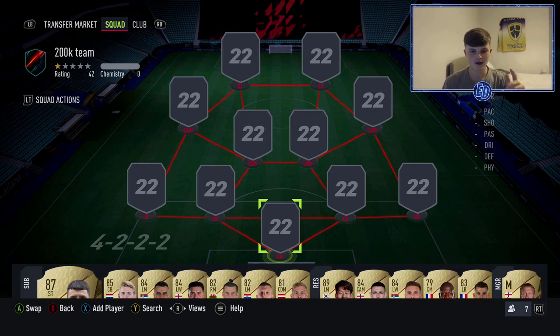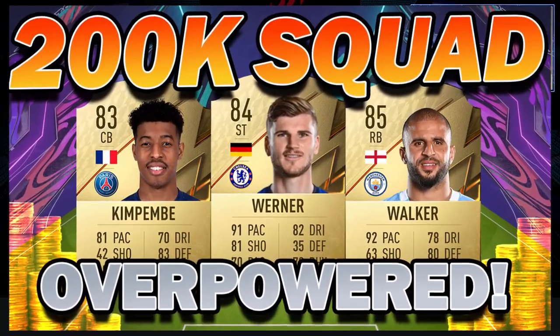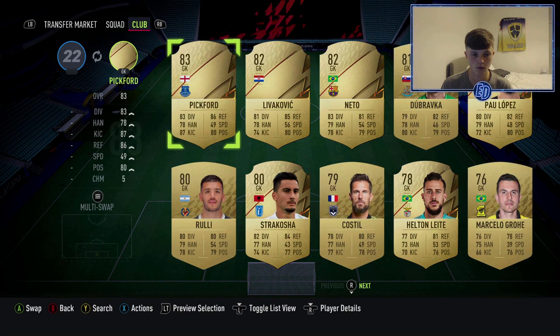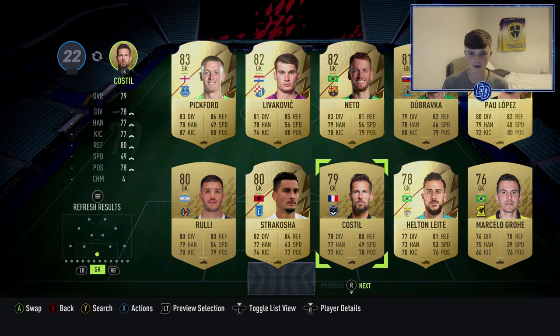Welcome back to another video on the channel. Today is my first squad builder of FIFA 22. I can't waste too much time because I've literally got under three hours left on FIFA Early Access. Today is an overpowered 200,000 coin team — I think you're gonna like it. We're getting straight into it. It starts off in a 4-2-2.